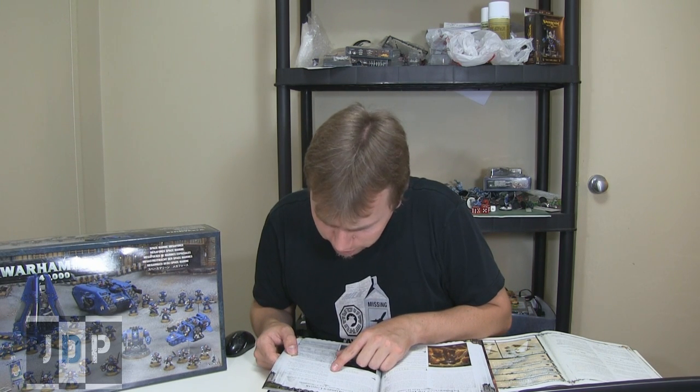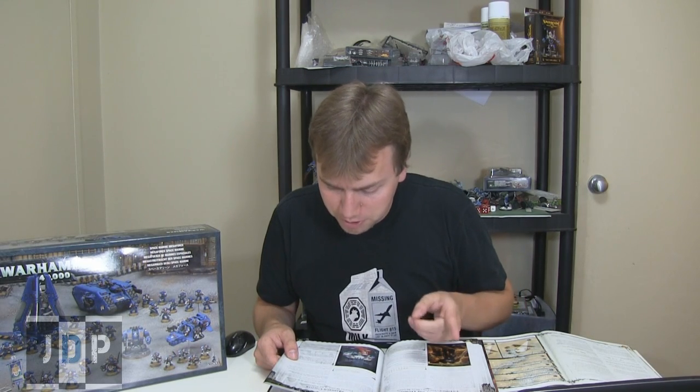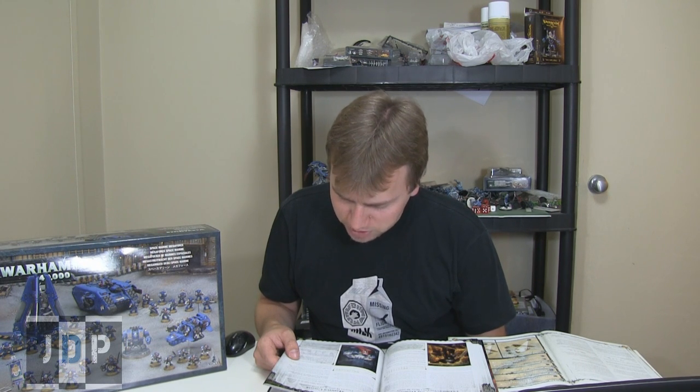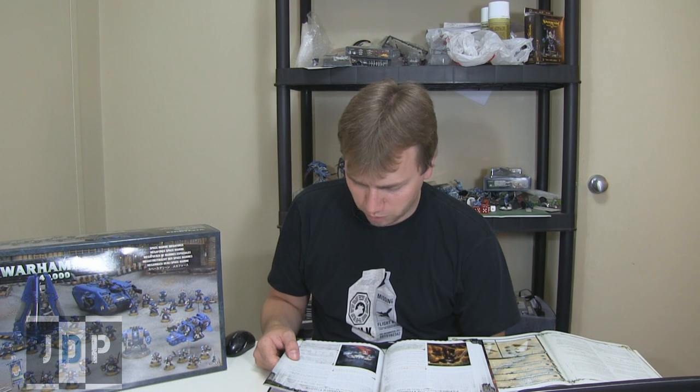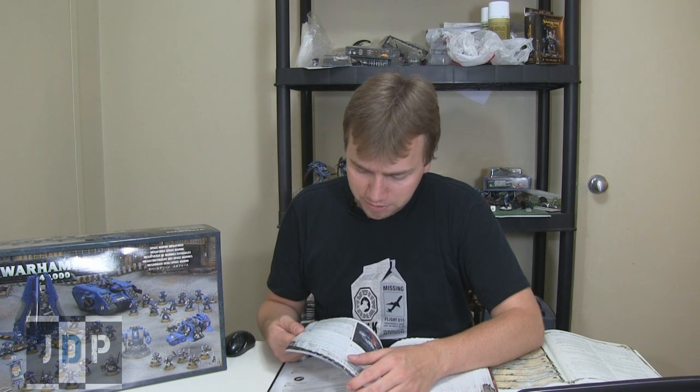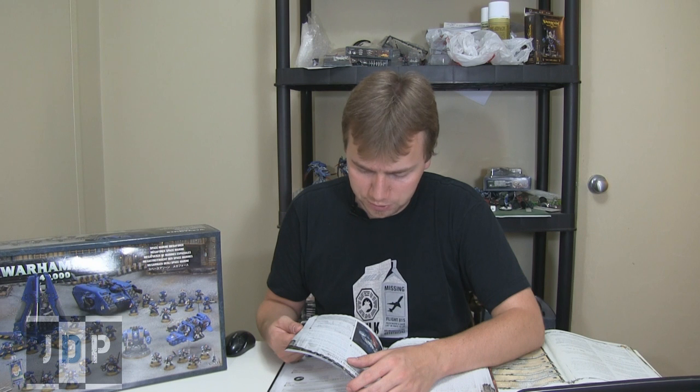God of War: if Marneus Calgar is in your primary detachment he must be the Warlord, and he rolls three times on the Warlord traits and chooses a single one he likes. God of War also means Calgar and all friendly units with the Chapter Tactics Ultramarines special rule can choose whether to pass or fail any morale check — so that's combat tactics right there. Furthermore, if Calgar is your Warlord, you may use a single combat doctrine ability twice during the game. Titanic Might: Calgar re-rolls failed armor penetration rolls against vehicles in close combat and can choose to re-roll glancing hits in an attempt to get a penetrating hit — he must accept the second roll even if it's worse.